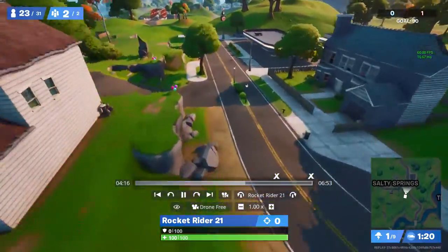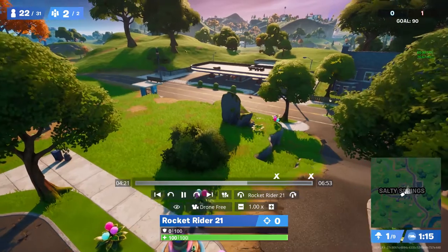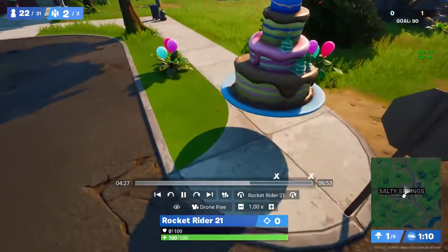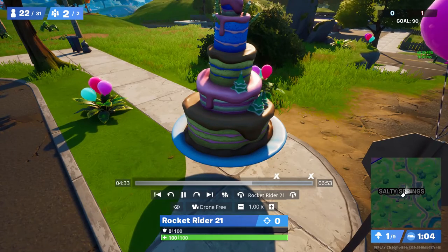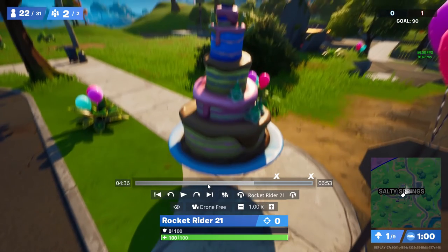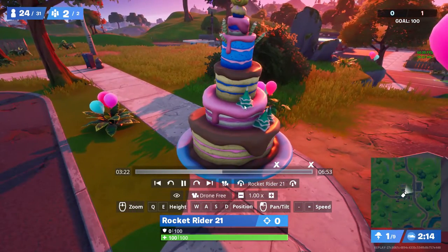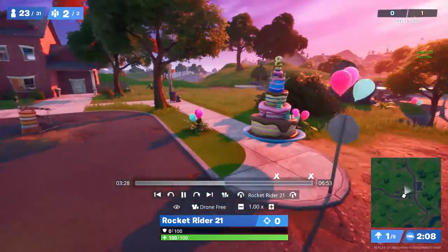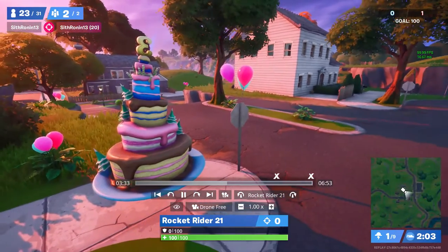That's all the cake locations. The challenge is to gain 50 health or shield from cakes. I recommend landing in one of these cake locations — even if you do it alone you'll still get 50 health, and if you do it with friends or squad mates they can assist you by eating the cake too.